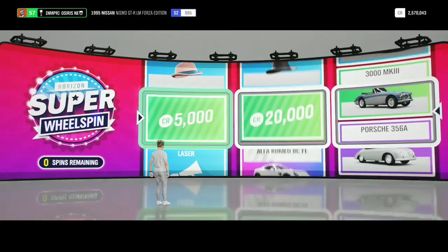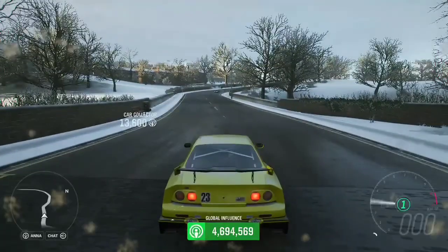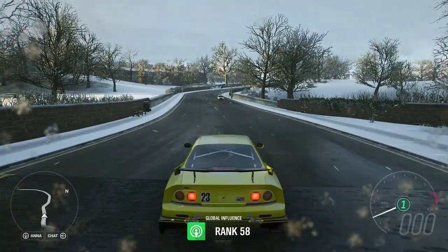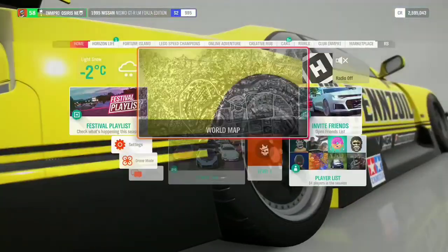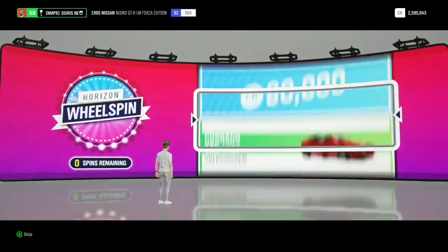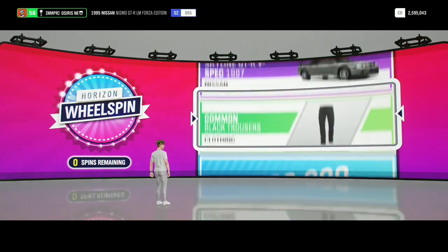Final super wheelspin — we got five stars, there goes the Forza Edition. Let's just get the car. We are gonna get a level up — rank 58, it's a prestige up. So I got my star, I have one star now. And the final wheelspin — there goes the BMW Forza Edition.